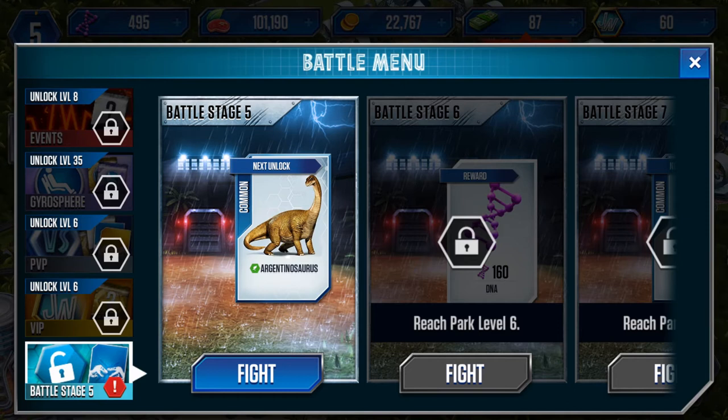We have the ability to move on. You'll see here the battle stages — you'll get to a spot where you can't progress because the next one says 'reach park level six.' You need to upgrade your level to continue. I like to do battle stages as soon as I get them. You can wait until the story character comes and asks you — you'll get the XP regardless. He will ask you eventually and it'll just automatically be ticked because you've already done it.